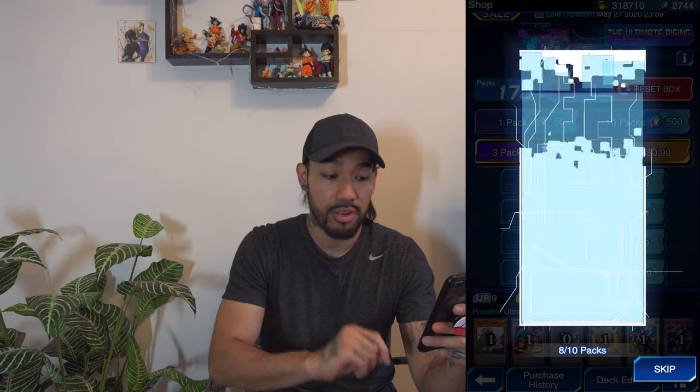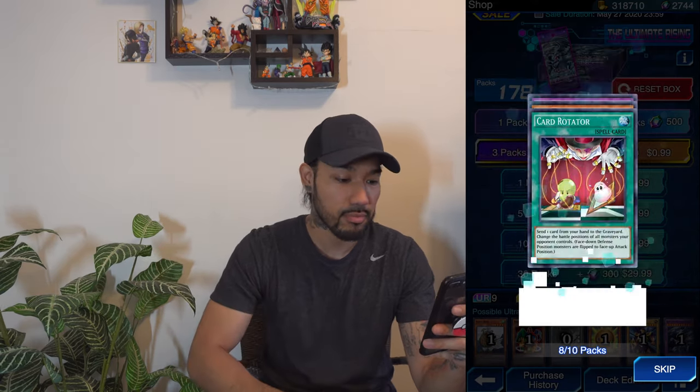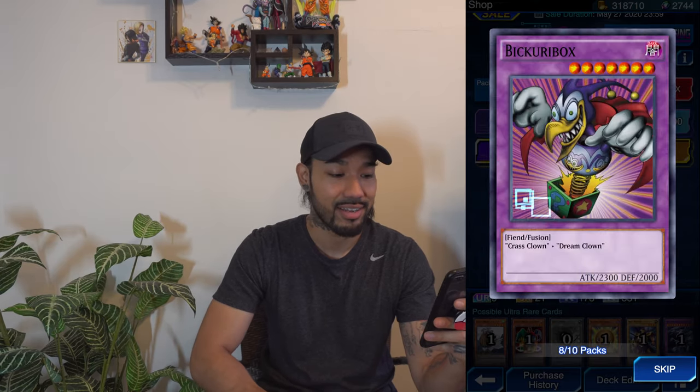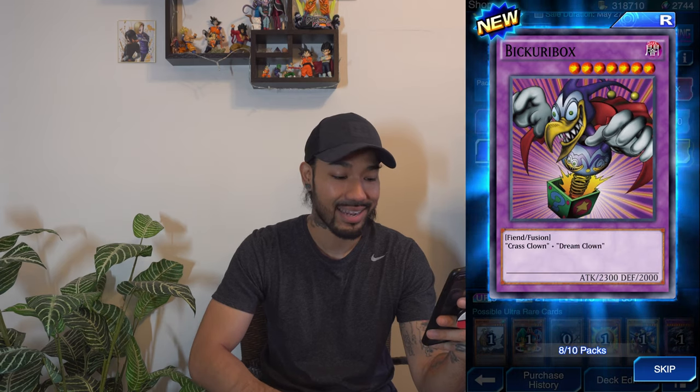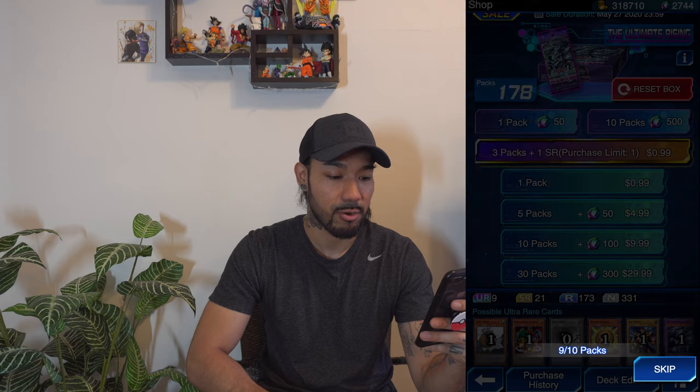Pack eight with one Karibu peeking right there in the corner. Card Rotator — got that one already. Bite Shoes, another throwback card — and another throwback. Not going to use those cards.